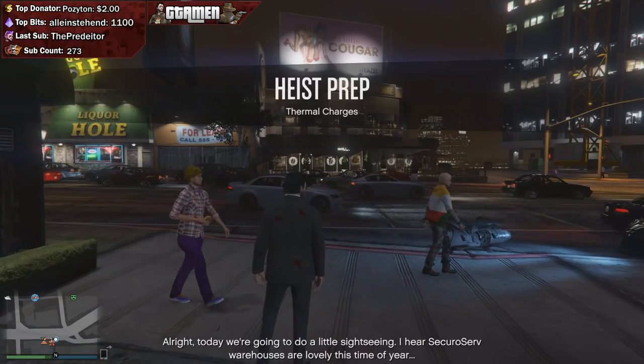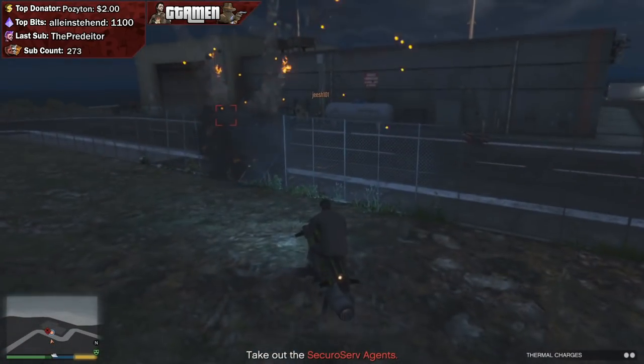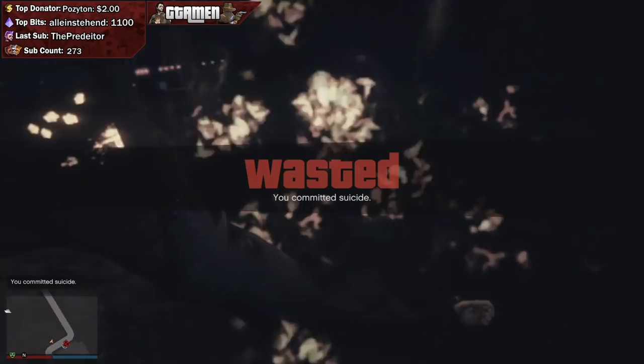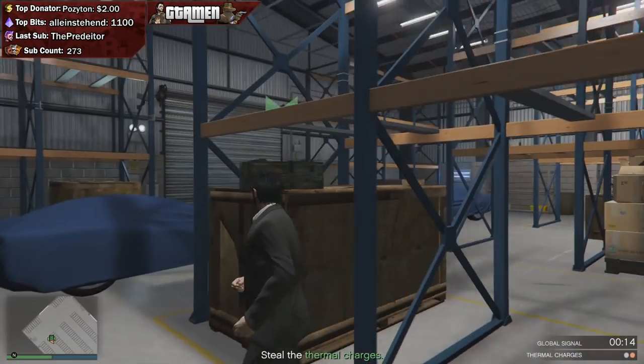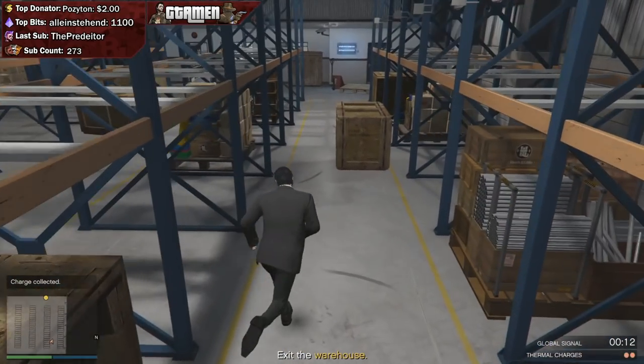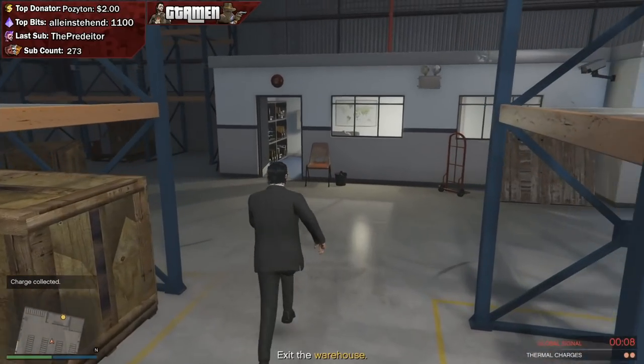Next up is the Terminal Charges, which are pretty straightforward missions. You just go somewhere, kill a bunch of enemies, get the Terminal Charges, and run away again. There isn't really much to it. If you're facing heavier resistance, use an armored vehicle, but outside of that you'll be more than fine.